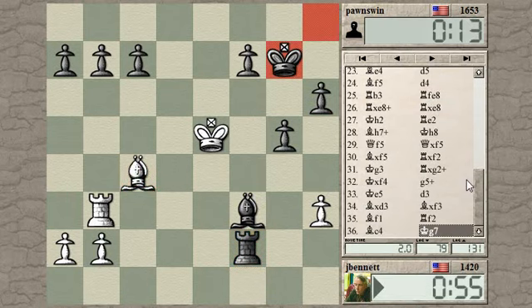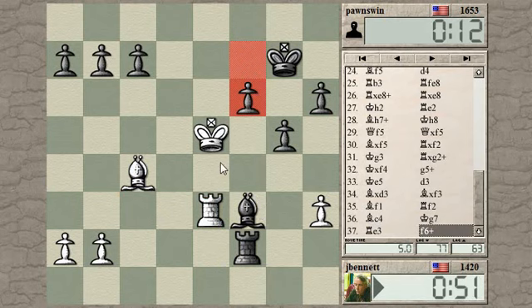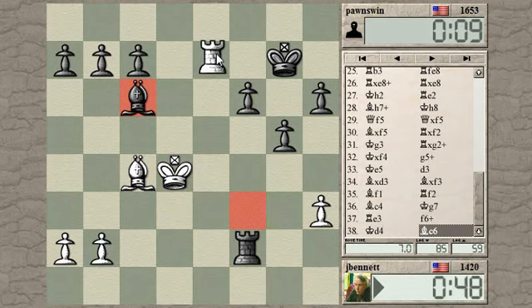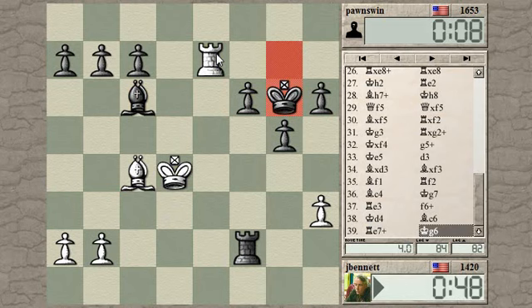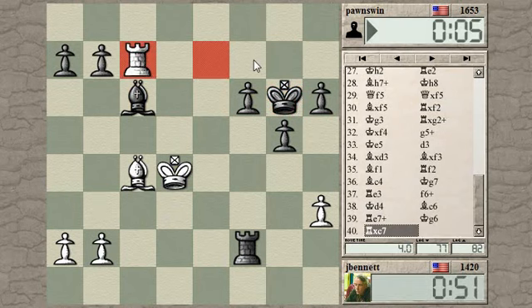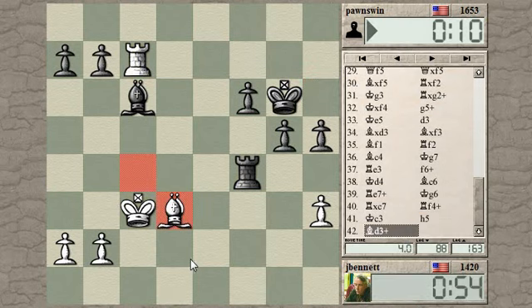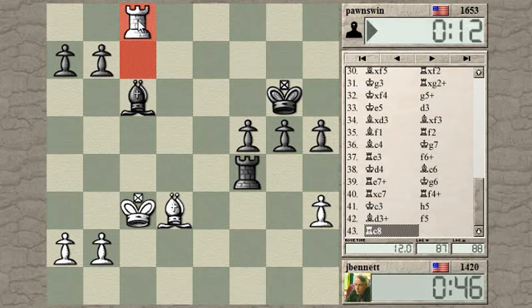Well, let's threaten a pawn anyway. I can't threaten a mate, so threaten a pawn. I don't want to put my rook on a light square and have it skewered by his bishop. Check. He can bring his rook over here and check me. He can also take my pawn — pick up another pawn. Now I get a check. Let's grab some pawns while I can. There's a check here with the bishop.